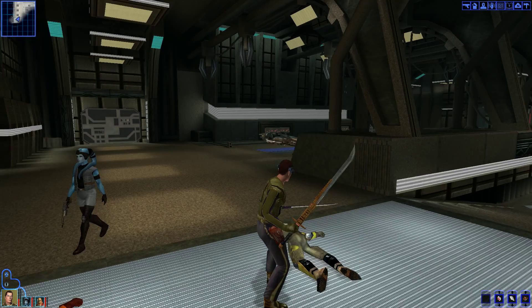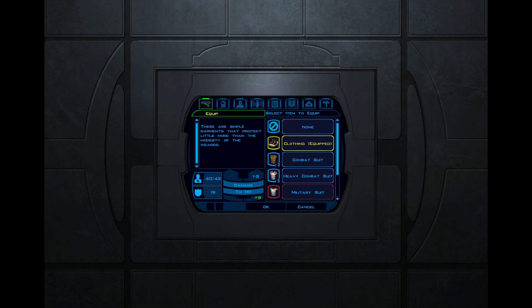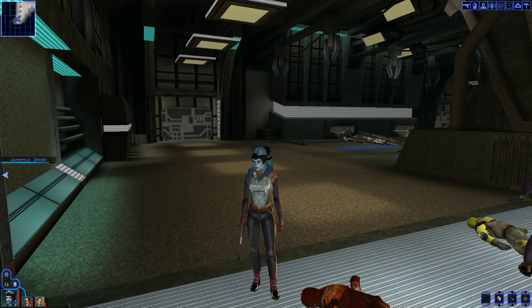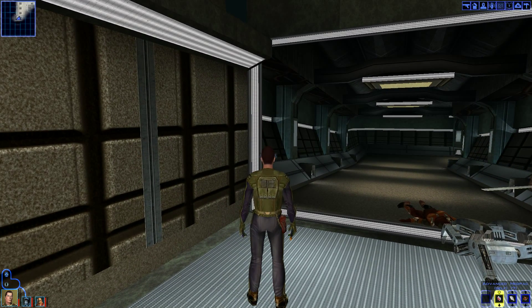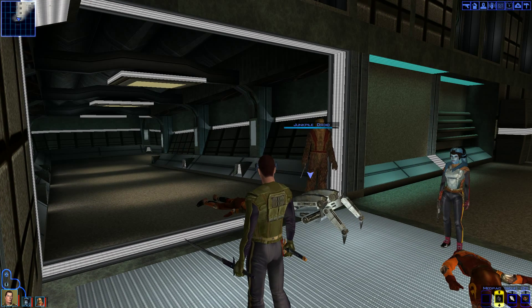Heavy blaster and a heavy combat suit. Speaking of combat suits, I should probably give Mission some more armor. Can I give her the heavy combat suit? She can't use the military suit, so we'll give her the heavy combat suit. And now I'm going to use two med packs to heal myself up.